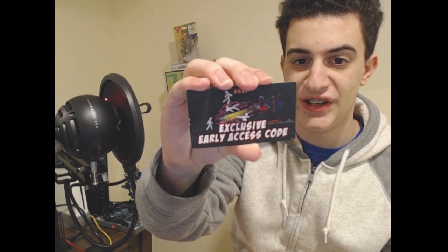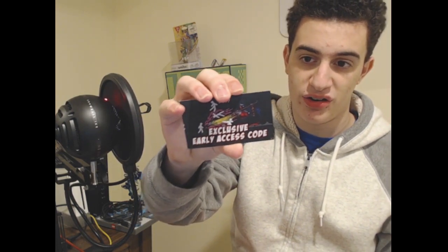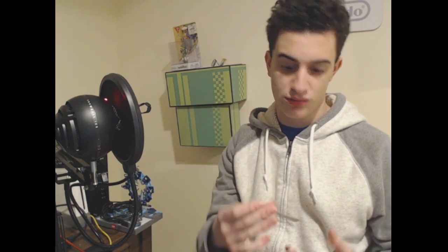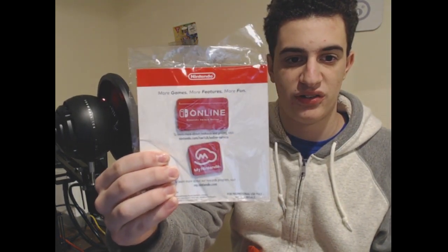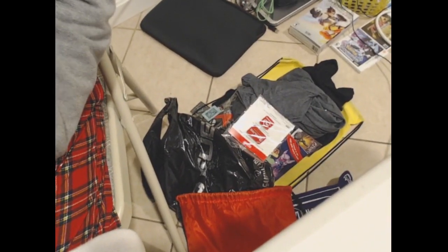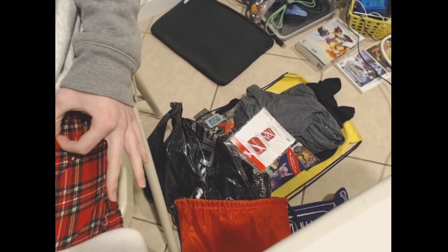Here is a code for One Finger Death Punch 2 — which is, first of all, a weird name for a game, but I don't judge. It's in early access. The Steam code is on the back — I'm using it, don't steal it. Cosmo's Quick Stop card. Finally, some Nintendo pins because I'm part of My Nintendo, which is their new reward system. Holy crap — look at all that — that's just the pile of free stuff that I actually got.